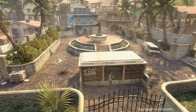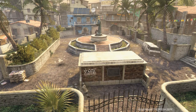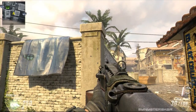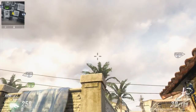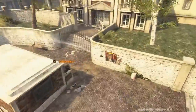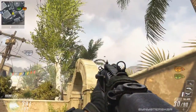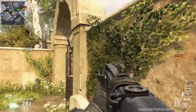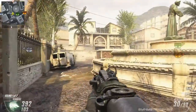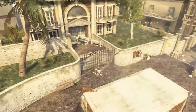The last two things are nade spots for the middle area where people love to camp next to the statue - one for each side. From the A flag side, run to the corner of this wall, line up with the corner of the wall and the barrel, look above the middle palm tree leaf, jump and let your nade fly - it'll bounce off the wall and roll right next to the camper. From the C flag side, line up with the second tombstone, move forward until you see a bit of the palm tree leaf, aim above the right palm tree leaf, run back then run forward and jump - the nade will bounce off the wall and roll right next to him.